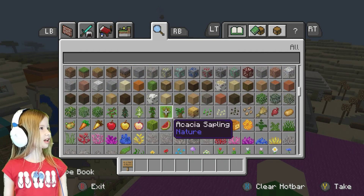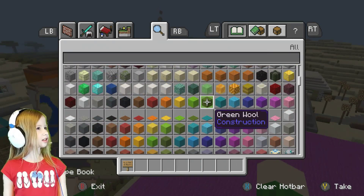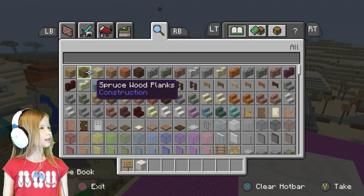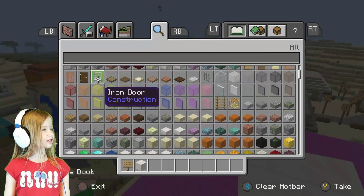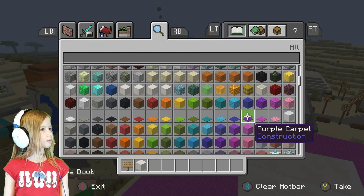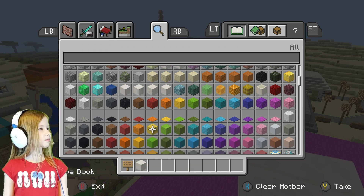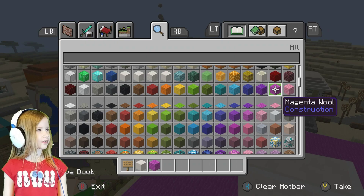I think I am gonna make... hold on, where is the Smooth Quartz Block? Okay, I'll go for Smooth Quartz. And I think I'm gonna go for maybe this light color. No, that's what we use for the pet shop. This pink for the floor.